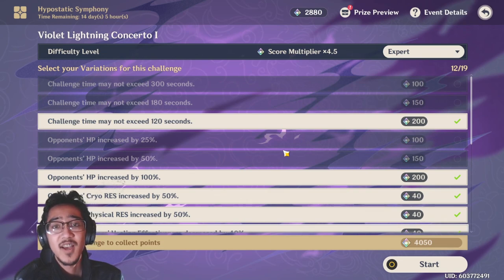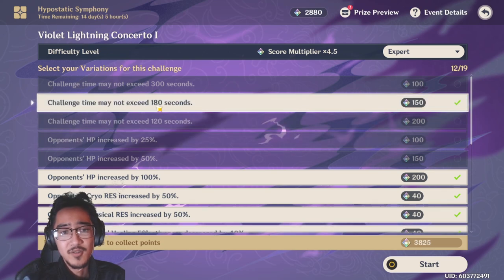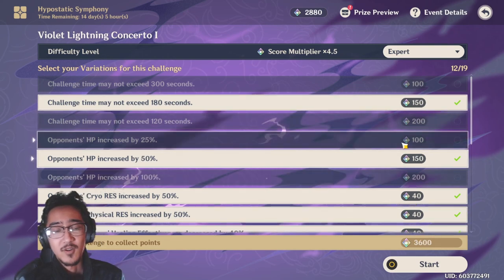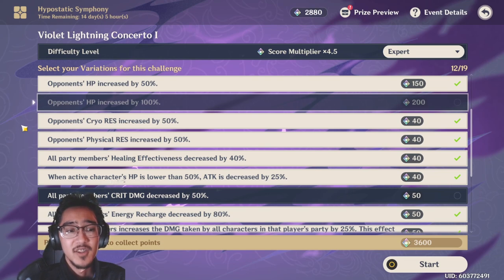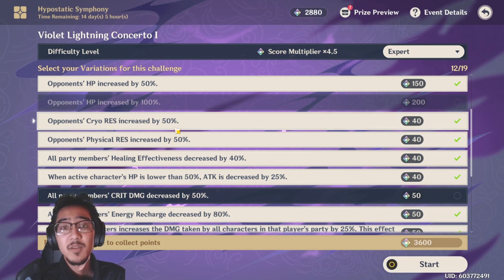We want to make sure we kill it as fast as we can, so decreasing our own damage is going to be a little rough — we're going to take that off. If you're not the fastest or highest DPS character, you're going to need a little more time, so go ahead and put the timer down to 180 seconds and remove the resistance down to 50%. If your main DPS is cryo or physical damage, you might want to take off the relevant resistance. For example, if you have Ganyu, take off cryo resistance. If you're running Tartaglia, you could keep both of these on because it won't affect him.